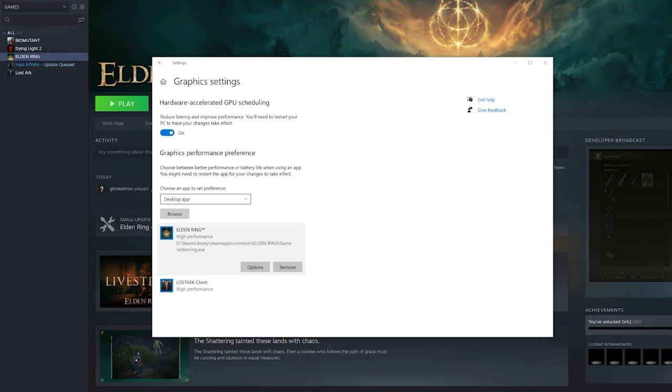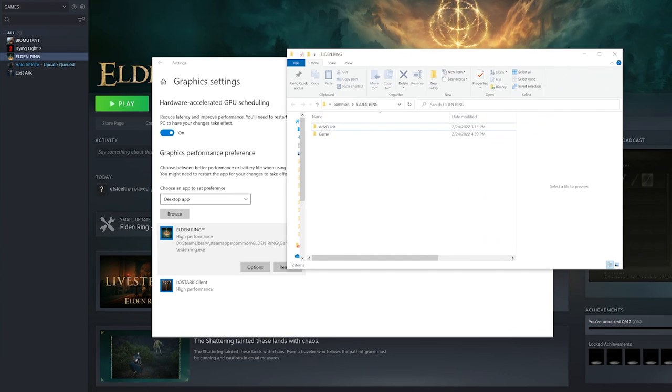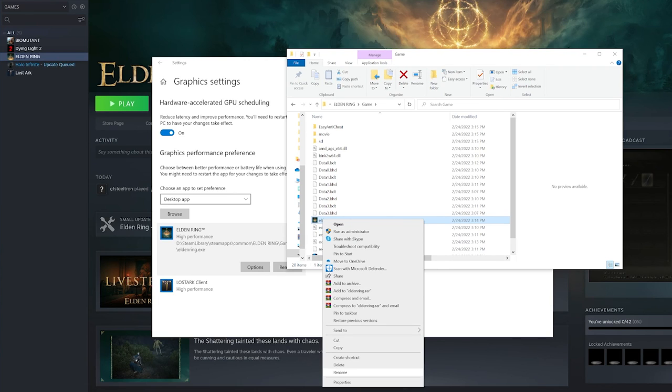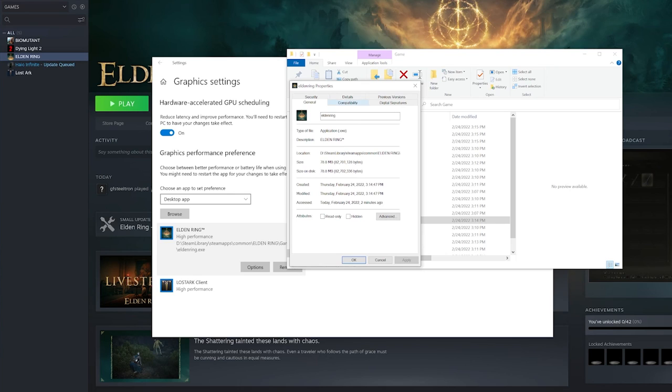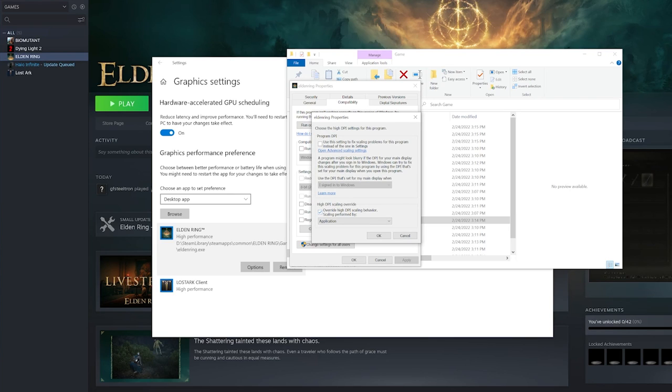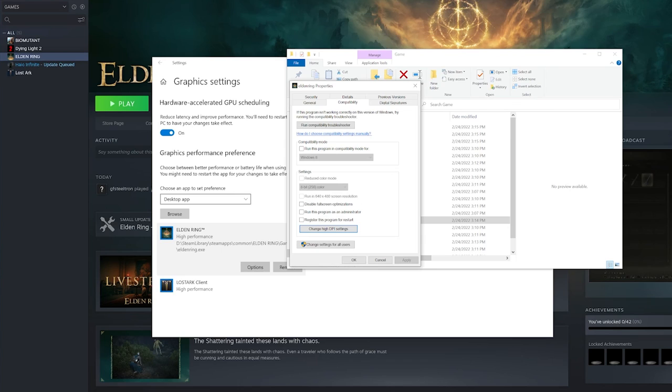After making all these updates, you'll need to restart your computer so all the changes can take effect. Now we're going to optimize the game's DPI settings. Right-click on the game executable, click Properties, go to Compatibility, and then click 'Change High DPI Settings.' You're going to check 'Override High DPI Scaling Behavior' with scaling performed by Application. This tells the computer that the game and the computer are communicating one-to-one so you can have the best DPI settings in-game.